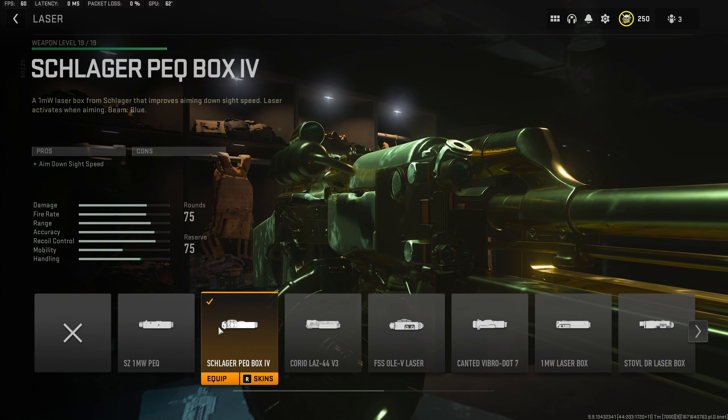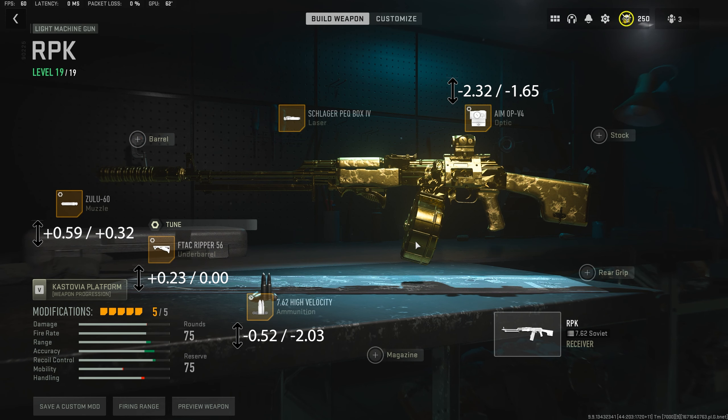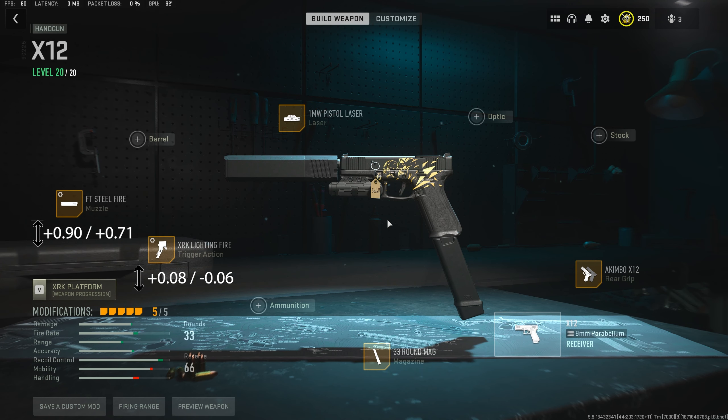Over to the laser, we're going to be taking the Schlager PEQ box. However, if you don't have this unlocked, take the Demo X2 grip as a rear grip replacement for additional recoil control. You can see the full build on the screen now. If you did want to know the best secondary weapon to pair this gun with, take the Akimbo X12s, which you can also see the full build on the screen now.